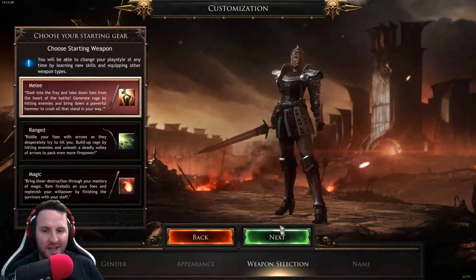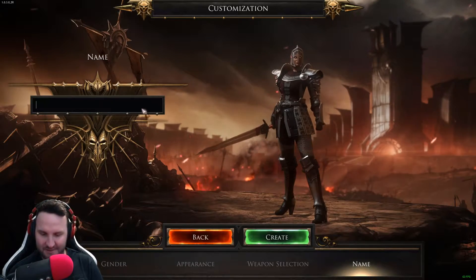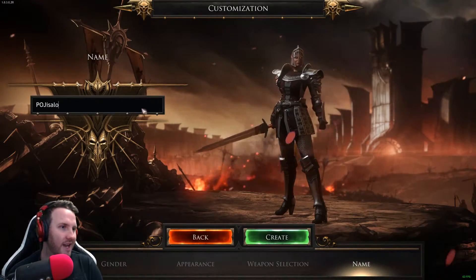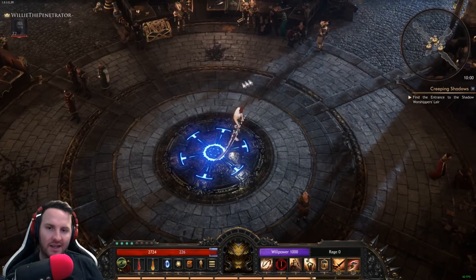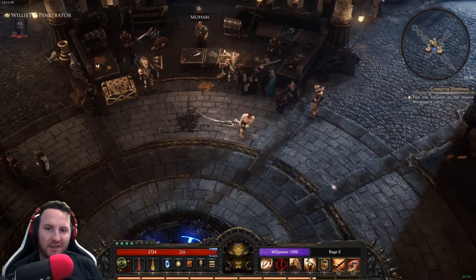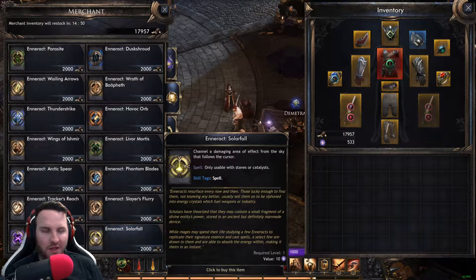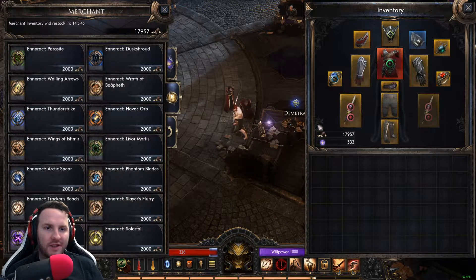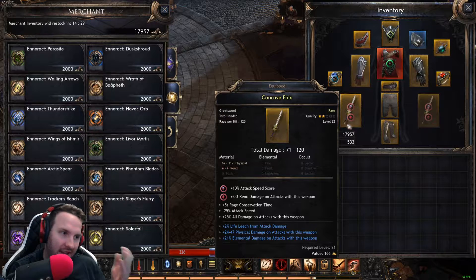I'm not going to show you on this character — I'm just going to show you on the Scotsman. Pretty much that's character customization; you just pick a name and press create. This is the town in Act 1. Once you're here, there are a number of people you want to talk to for sure. Demetra here sells your skills. There is gold in the game, and you unlock these skills which are called Enerax. Depending on what character you're playing determines what kind of skills you can use, because some of them are very weapon-specific — for example, Livor Mortis is only usable with staves and catalysts.